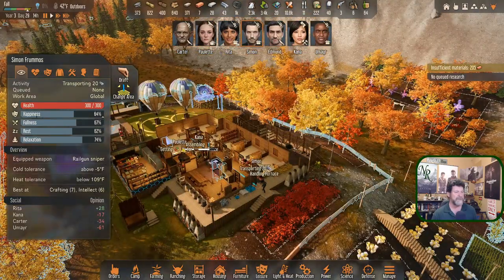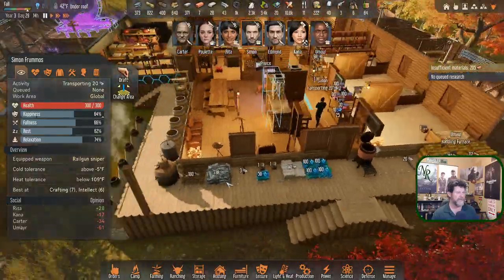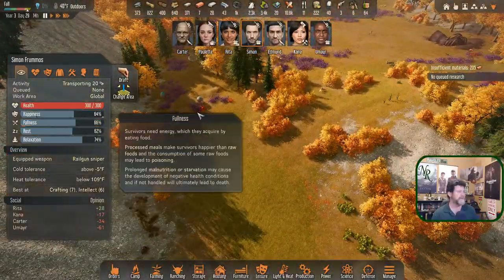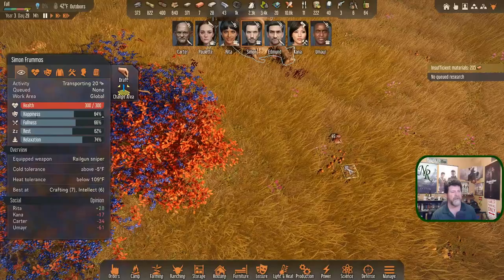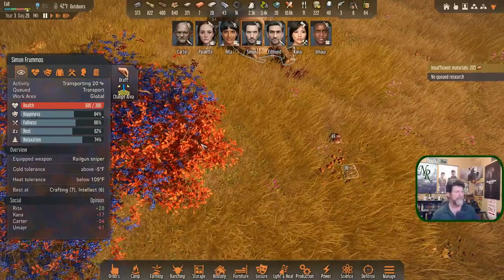Simon - you're bringing sticks in. You got room for one trip - come on up here and grab all that leather. At least grab this one. You're hauling.